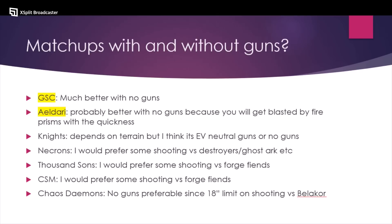Let's look at the matchups with and without guns. Into GSC, I think it's better not to have big guns in your list. Into Eldar, I think it's better with no guns — because otherwise you'll just lose the gunfight versus their Fire Prisms. If you take a Caladius, you'll pop out, shoot something, and then get blasted with linked prisms rerolling everything effectively — saving on a five-up, you're going to die. I think versus Eldar you're probably better off not having a Caladius or knights.